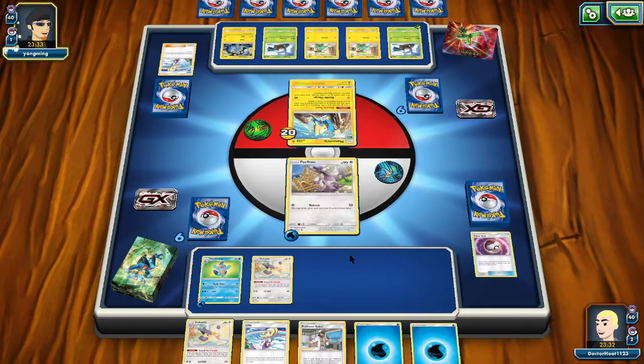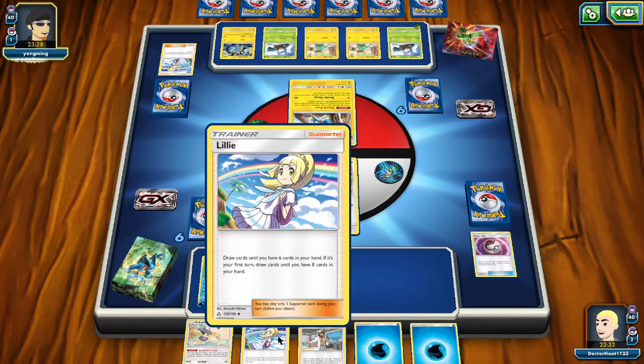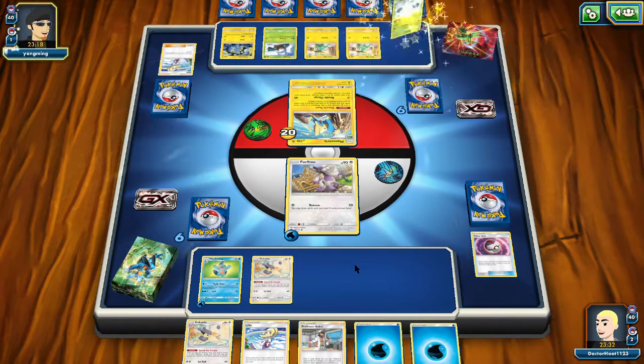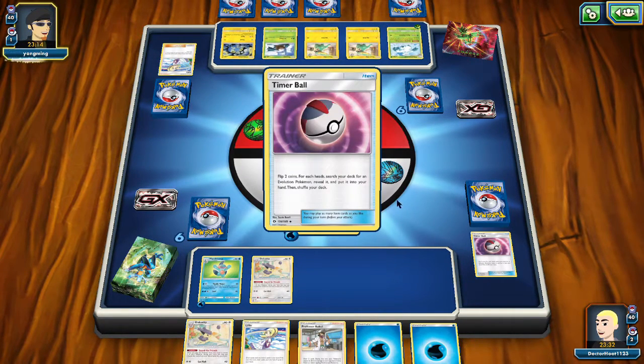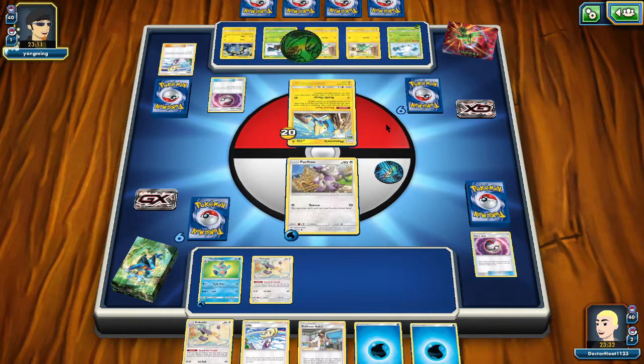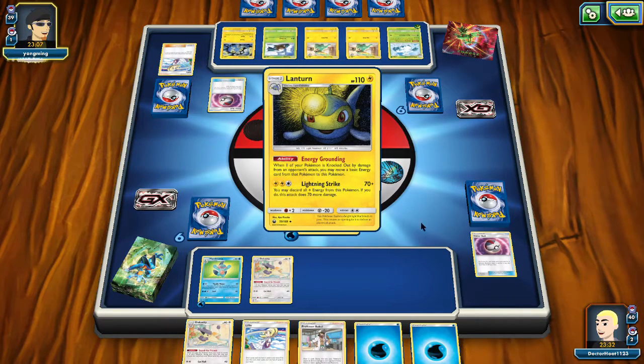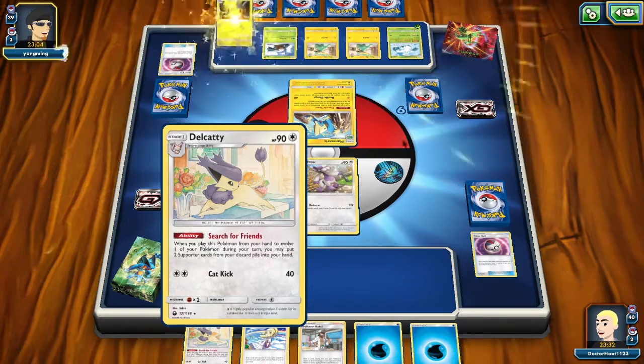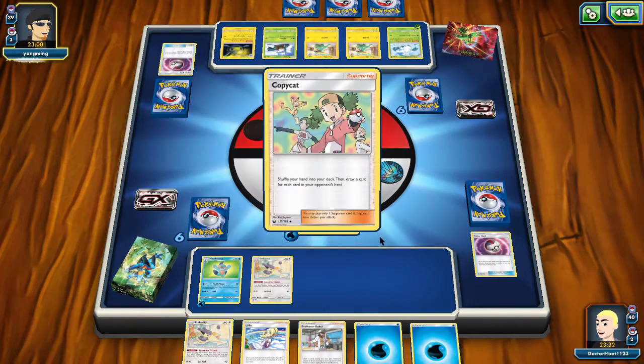I know what we're doing in the future. Support. But let's play Lily — of course. Maybe not. Maybe we do. It's all about timing, because we can get — ooh, lantern. We can get our Lily and Professor Kukui back with our second Delicatty. That kicked at 40. Alright.